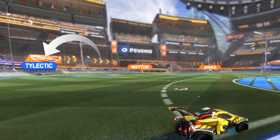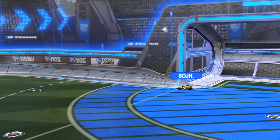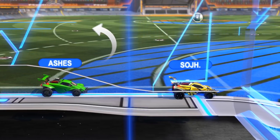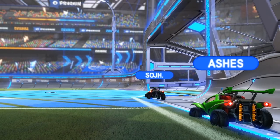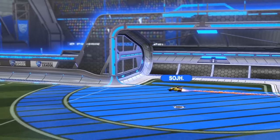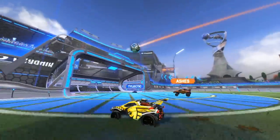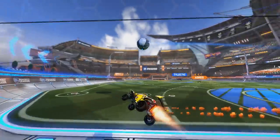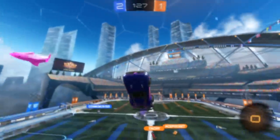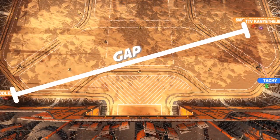When you see a teammate rotate behind you at back post, that's basically a signal for you to push up to either front post or just challenge the play, depending on the situation. You can't stay at back post when you've got a teammate ready to rotate behind you — they're basically saying, 'I got your back, you can push up.' So you move up and they take your place at back post. When there's a ton of pressure on your team, you repeat this rotation process until you get a good clear. If pressure persists too long, you'll eventually not have enough boost to make the final save, or you'll go out of your way for boost and won't be able to get back to back post in time, leaving a gap in your rotation.